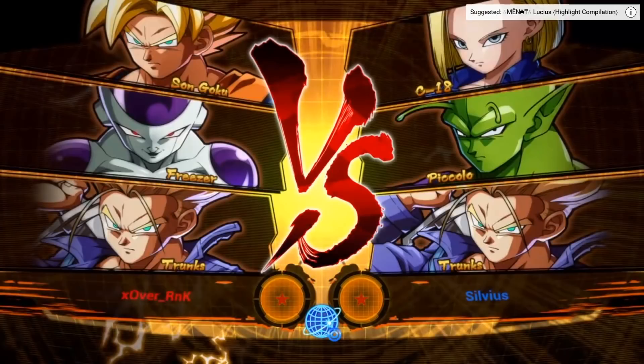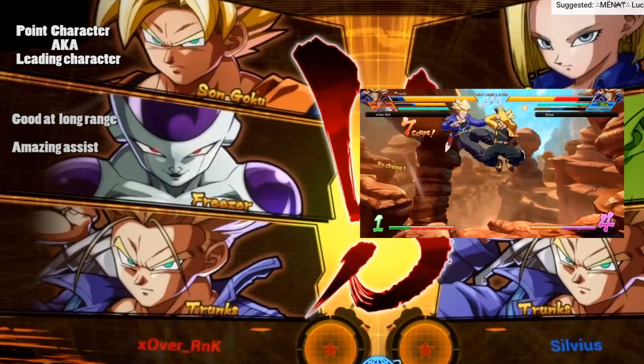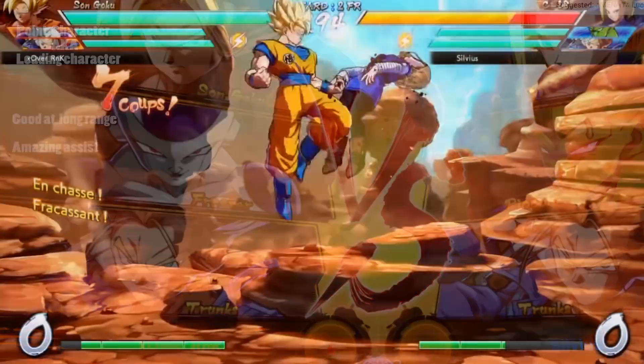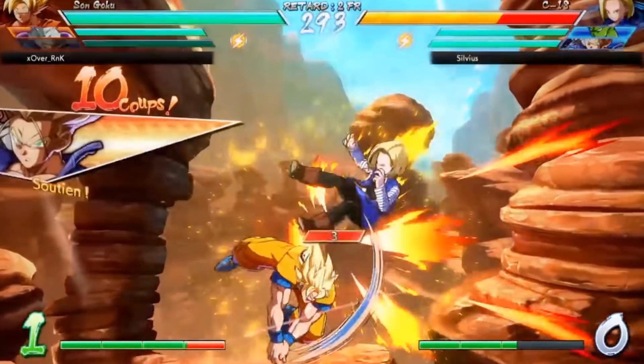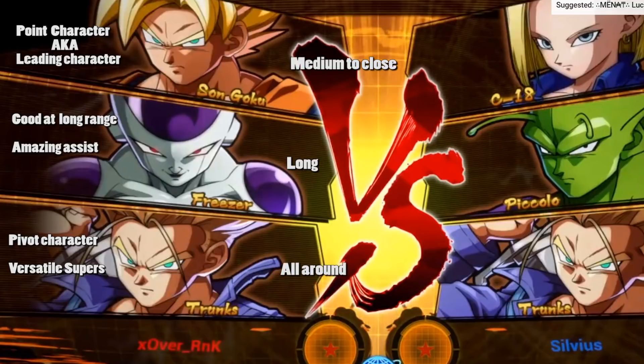Right away we're going to take a look at the team on the left side of your screen with user OverRNK playing Goku, Frieza, and Trunks. While Goku is his point character, I think it's more important we take a look at who he's using as his assists. Frieza has an amazing assist — super long range, knocks him up into the air for lots of combos. Trunks also does something similar; he comes out on the ground and provides a mid-air knockup. Trunks also has a lot of uses as a pivot character for coming in, doing a lot of damage quickly, and then switching out. Frieza is more for long range cases, and Goku is probably for medium to close range.